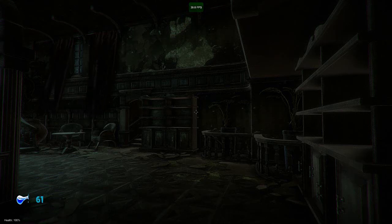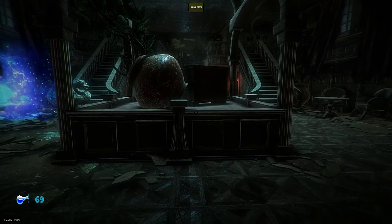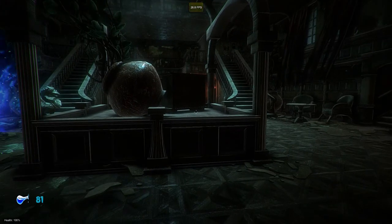Hello and welcome to Blinding Dark Devlog 3. First of all, you can probably see in the bottom left part of the screen the new UI. That is the mana indicator.